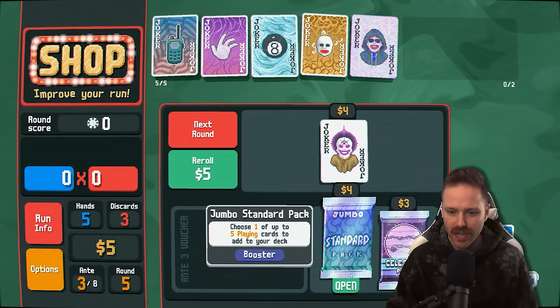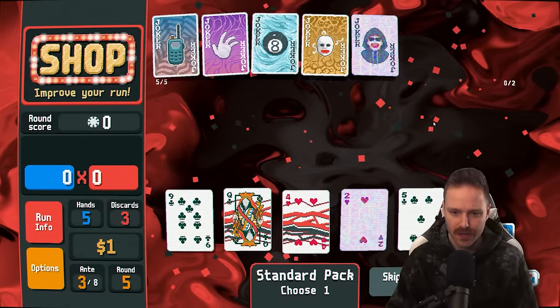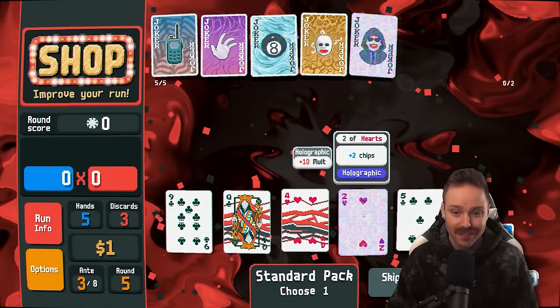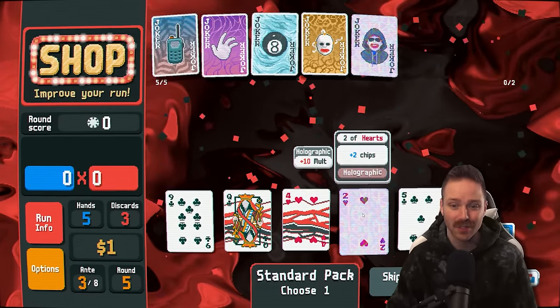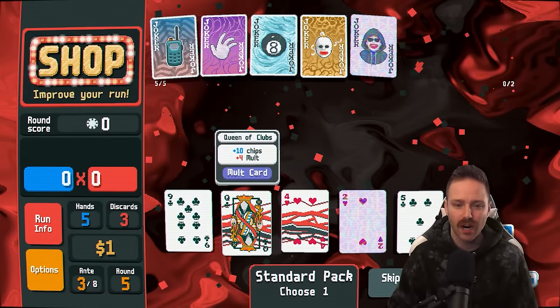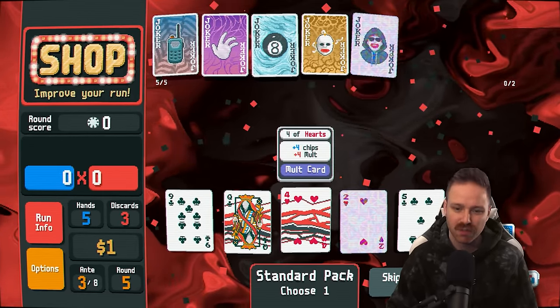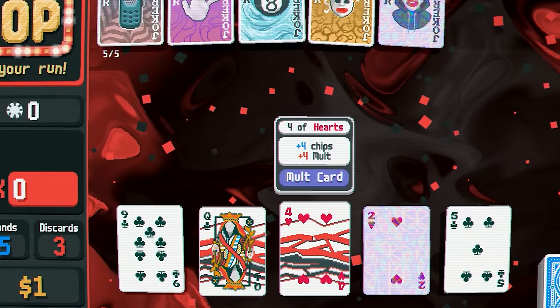Let's get a jumbo standard pack — looking for tens and fours. Ooh, interesting. This is a holographic two of hearts — that also would add ten mult onto it. We got a queen mult card, so plus four mult. And we have a four mult card, so plus four mult. I said tens and fours — I should stick with it.